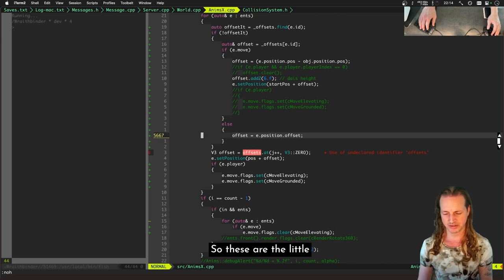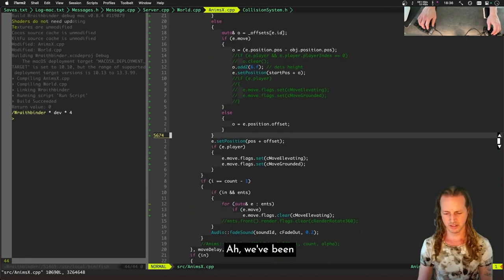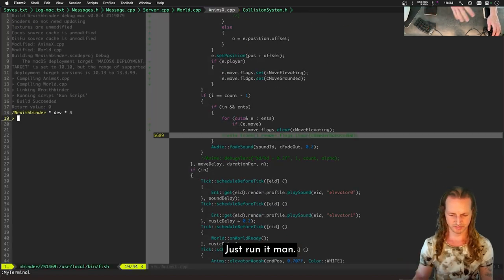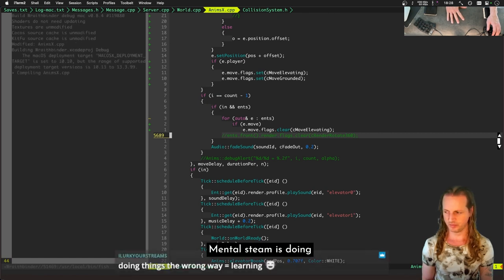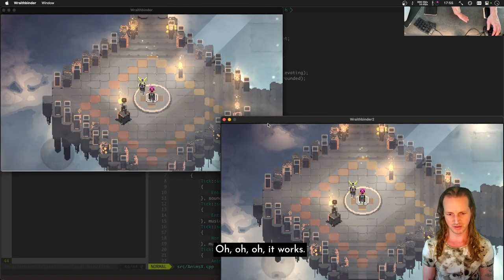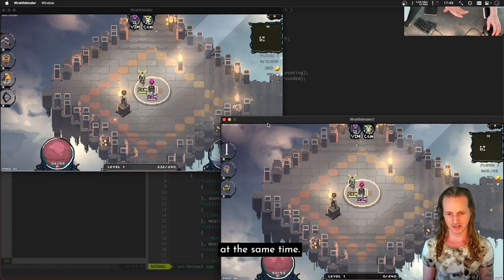These little offsets have to do with how much the players are offset from the elevator itself. We've been messing with this way too much — just run it. Running out of mental steam, but doing things the wrong way is learning. Oh! It worked — both players rode the elevator at the same time!